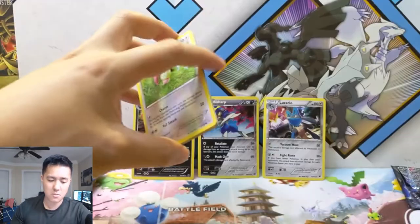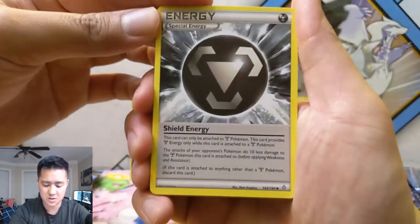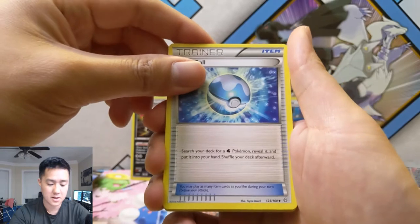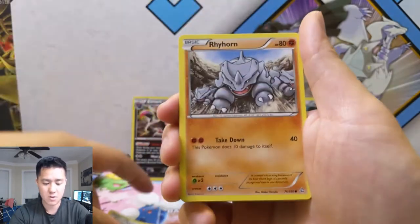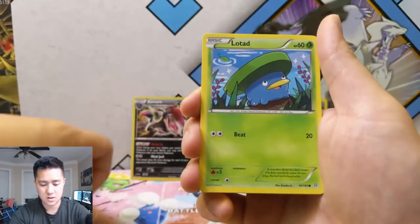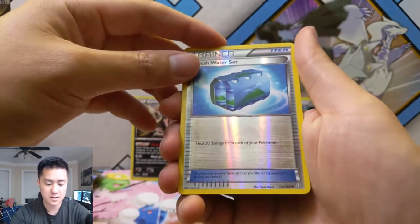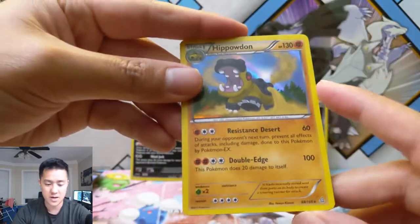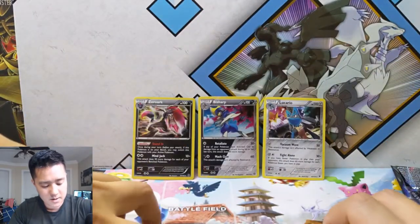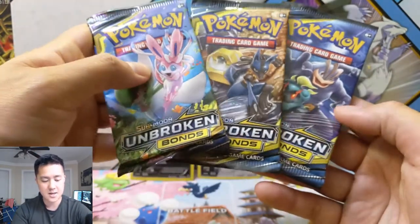All right, on to Primal Clash, let's get something good. We got a Special Energy, Shield Energy — interesting — Wish Cash, Dive Ball — that's a pretty good card — Skiddo, Rhyhorn, Rampaging Rhyhorns, a Spheal, Lotad, Bidoof, a Fresh Water Set, and a Hippowdon! Hippowdon is our first foil and that's actually pretty cool for that pack. All right, let's go on to our three packs of Unbroken Bonds, still looking for our first big hit.